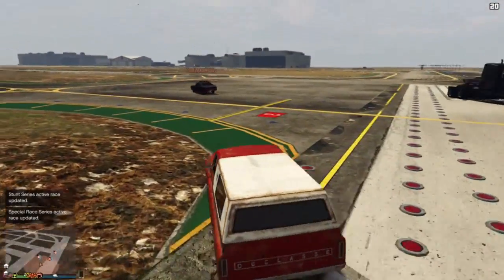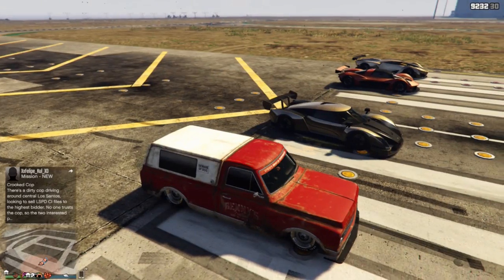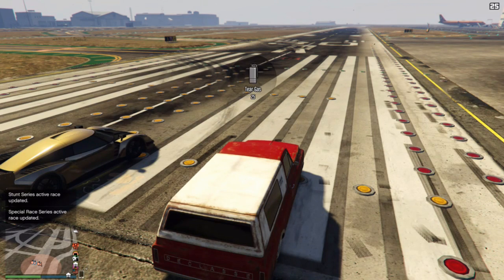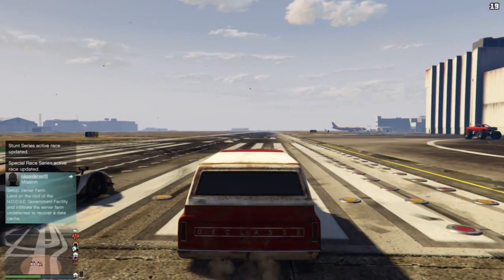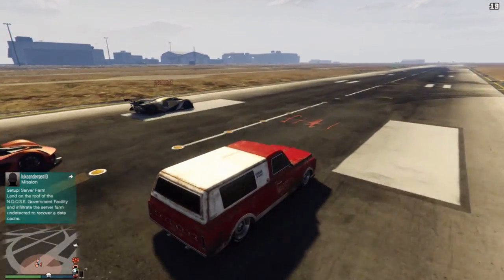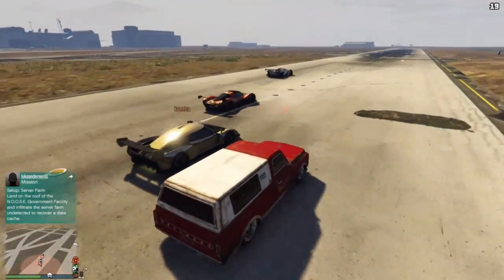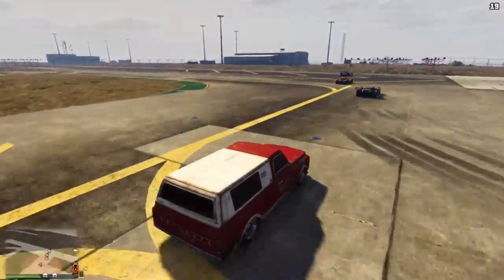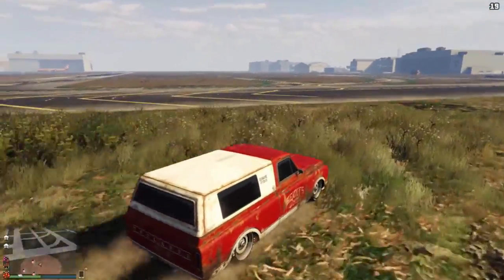The Yosemite is out front, and now we're going to compare it against a couple of supercars — the Overflod Autark, the Fagner, and the X80 Proto. The X80 Proto takes the lead first. I can actually keep up with them, but it appears this is not the fastest acceleration. It's decently fast for a muscle car, but it will not win against one of these supercars.